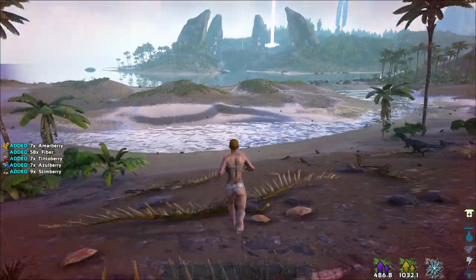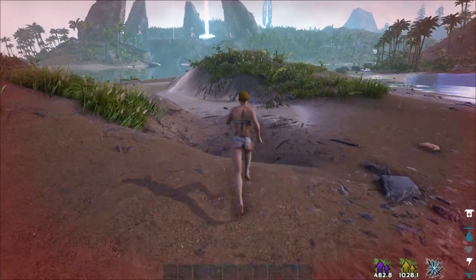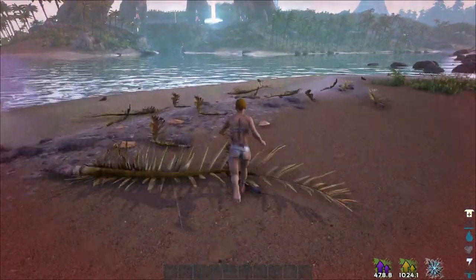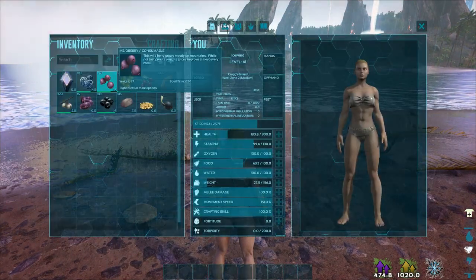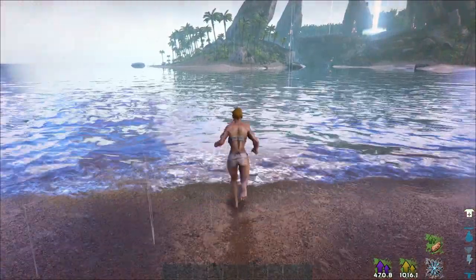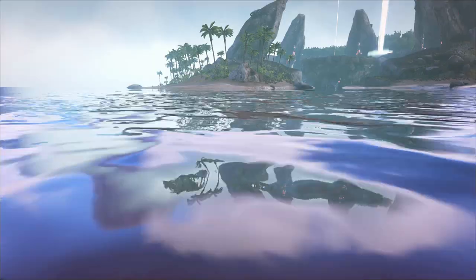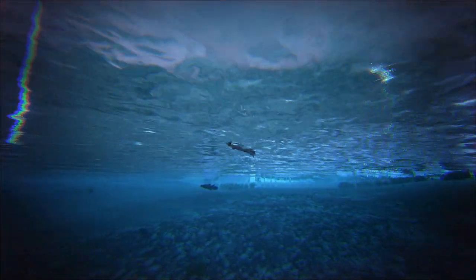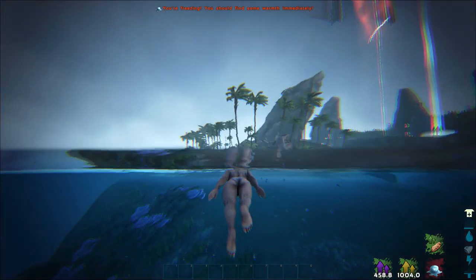Because if you run out of stamina while in the water, you will die. For the Explorer nodes, I am getting them by memory. But you can search them on the wiki page on the Island Explorer map — you can do it on all maps. In the wiki there are maps with a lot of resources and Explorer nodes.